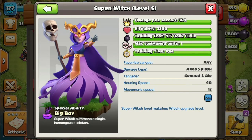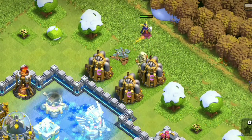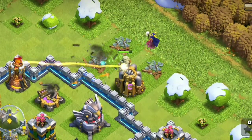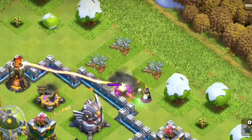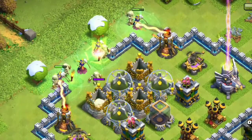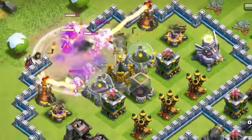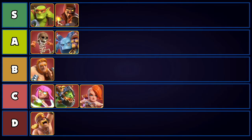Next we have the Super Witch — one of the most OP super troops in the game right now. It has the full potential to take down a maxed-out base, though it does come with a high skill cap. The tanking capacity is amazing with very high hit points, and while 40 housing space may seem like a lot, it's absolutely worth it. You'll use four or five of them in an array with Healer support on top, keeping the Super Witches alive. They have the tankiness and DPS to take down most bases if used correctly, especially at Town Hall 12 and 13. Super Witch is going to S tier.